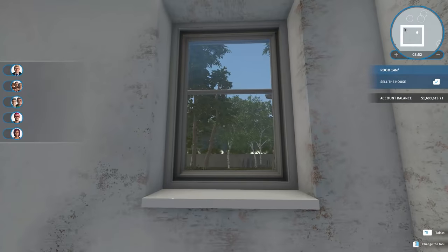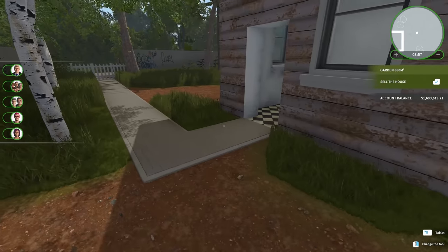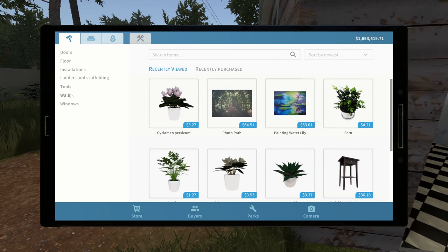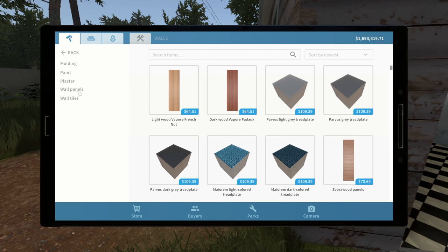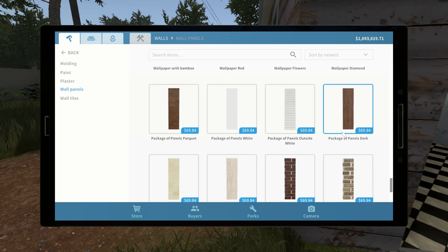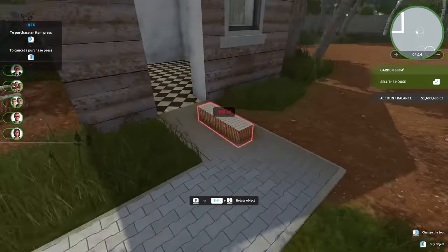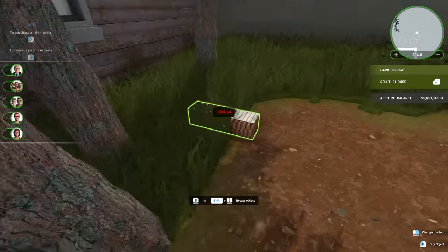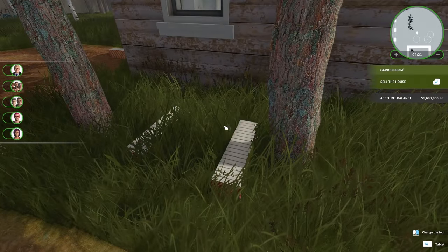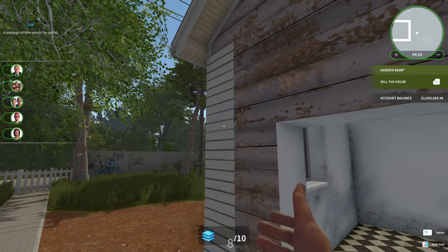Do these windows need to be washed? They do not. But we do need to side the house again, because it's pretty bad right now. So let's just grab a little bit of siding — horizontal panels. Let's grab a couple of these; maybe two per side will hopefully be enough. Then we'll grab our little siding tool and start putting these in.